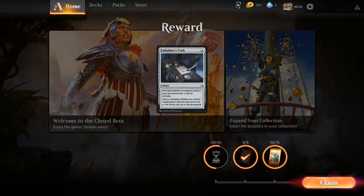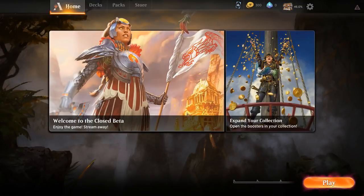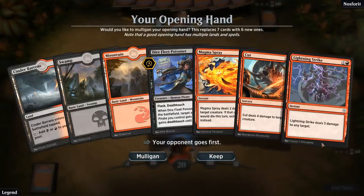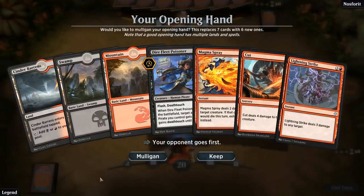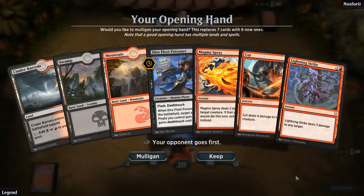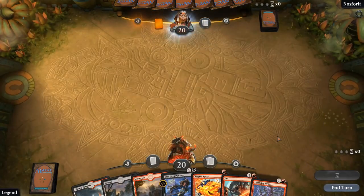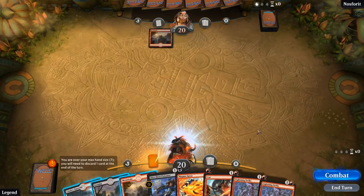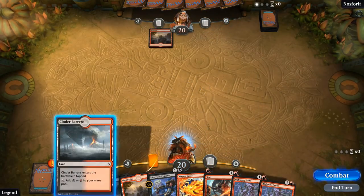Another Embalmer's Tools? Really? What are the odds? I got two Embalmer's Tools in the span of three games. This hand is pretty creature-light and removal heavy so a control deck would be bad news, but we've got lands and spells so I'm going to keep. Is that 4-0 for pirates? Haven't really been keeping track, but yeah, something like that.